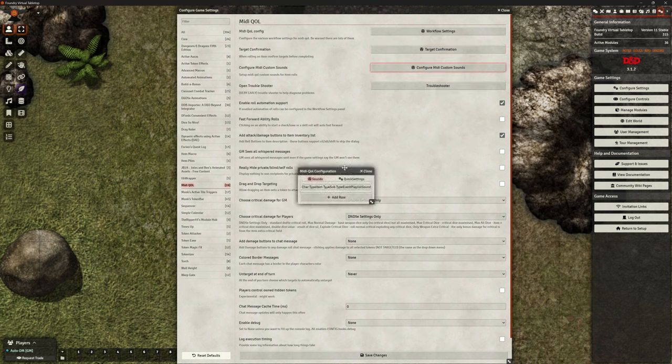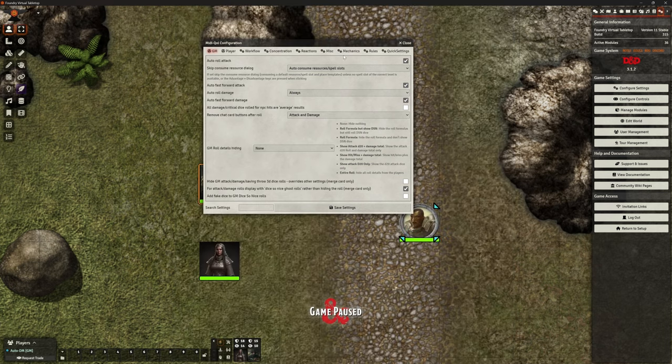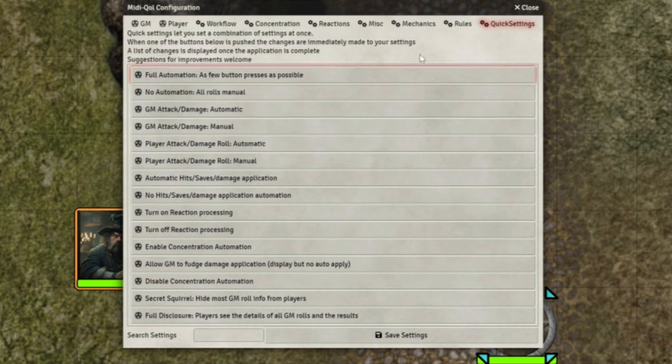Configuration and custom sounds — I don't have anything on there, and I don't touch the troubleshooter. But the workflow settings, this is the big one. For those of you new to MIDI QOL, I do recommend going to watch the original videos. The quick settings tab at the top is really useful to get you started — not necessarily a complete solution, but a good way to begin. You can say yes to full automation and it will set it for you, and then you can tweak it. Or no automation, or game master attacks and damages are automatic, which is kind of where I started — I want the players to still be making their rolls but automate the DM stuff.